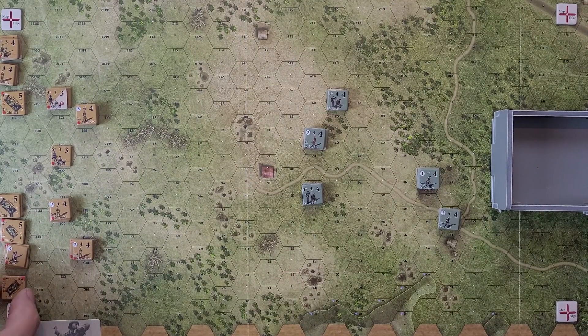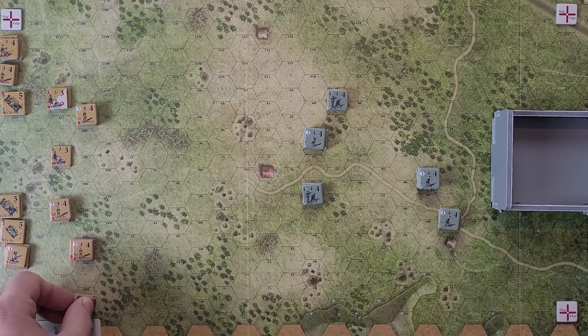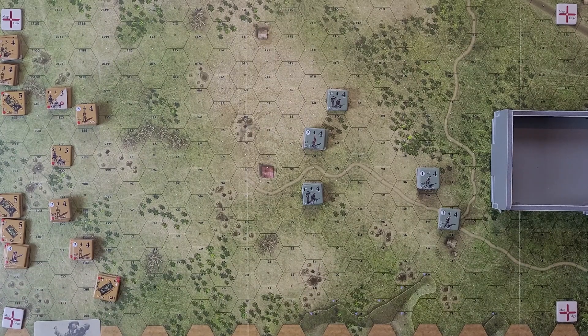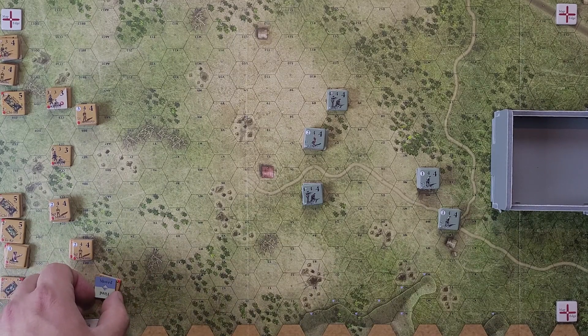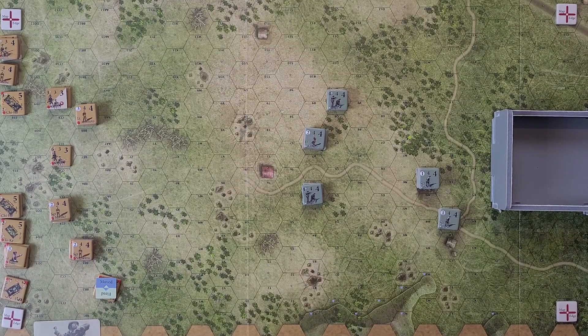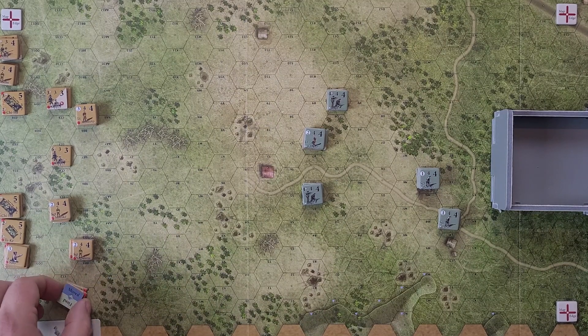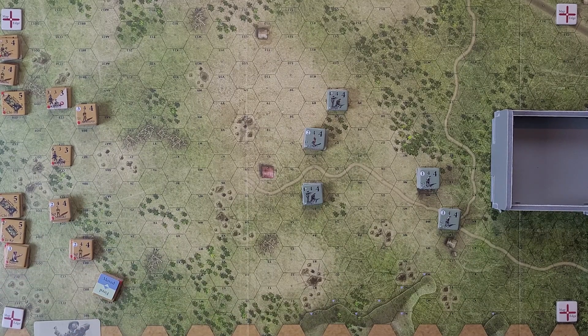The triangle always has to face a hex side. Moving the Hago — it can move five. Going through palms costs two movement points for a tank, so it moves three hexes and then into the palms, and we put a moved marker on it. Each tank can only move one at a time without a leader. That costs one impulse point, bringing the Japanese to seven. The Americans will pass again. The Japanese move their other tank up to keep them together, spending another impulse point, down to six.